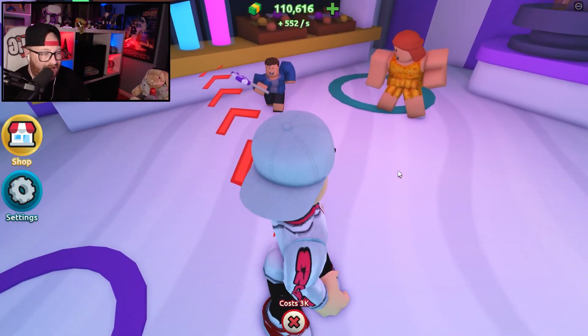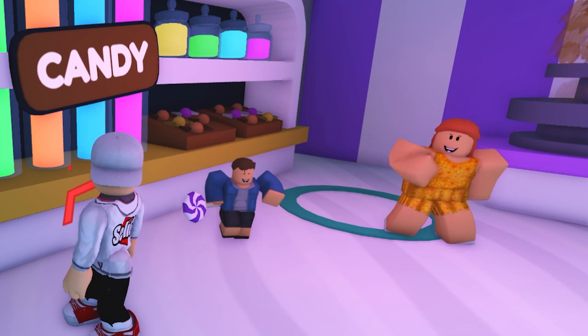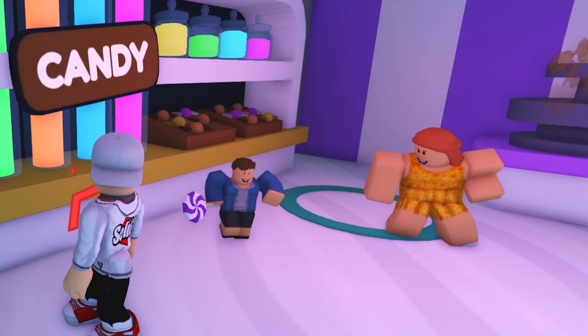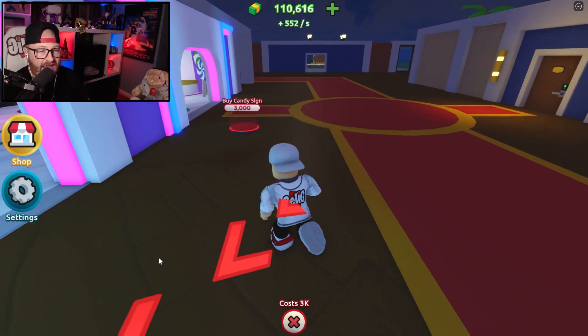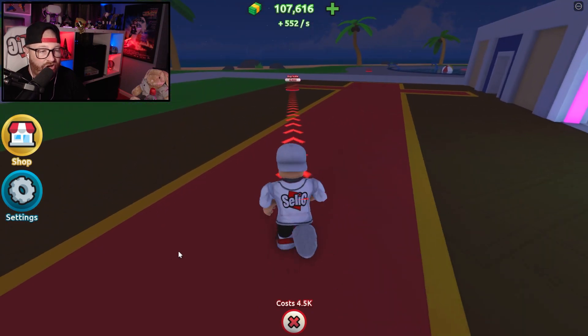Whilst his mum is there telling him, 'Come on, son! Let's get out of here! We've got things to do! Stop going to all the sweets, it's bad for your teeth!' Next on the list is going to be buy candy sign — boom! Is it neon as well? Oh, love neon, here we go.